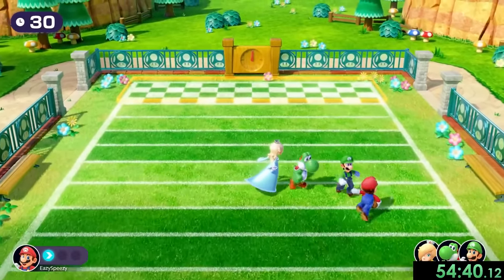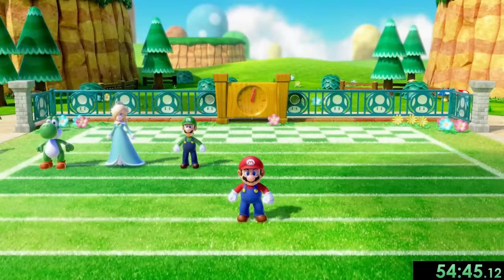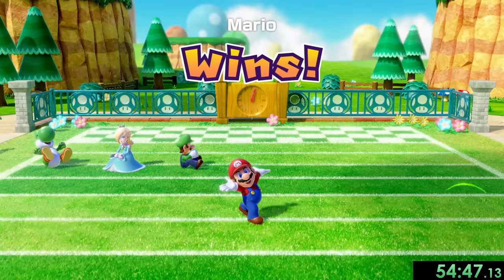Then with Tackle Takedown, we probably have the fastest minigame. We go straight over and in two seconds we're already done. They're not the greatest at tackling you in football.